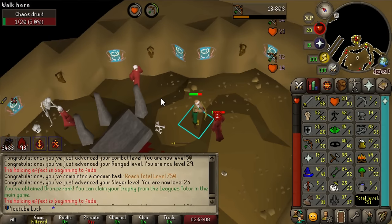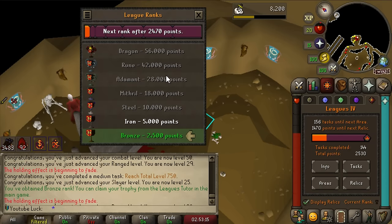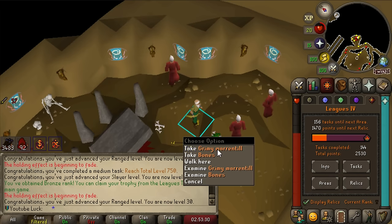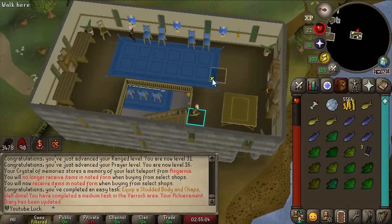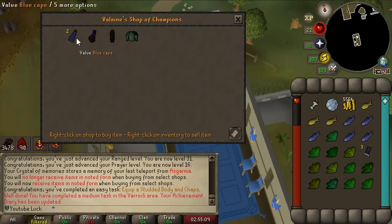Let me explain how ranks work this league. It used to be based on top percentages, but this time they have put certain point thresholds for ranks. You need 56,000 points to get Dragon rank. I just hit the 2500 point threshold for Bronze. I'm definitely going to get Dragon rank this league, especially since I need points to buy rewards for the costume room anyway - so I'm trying to get as many points as possible.